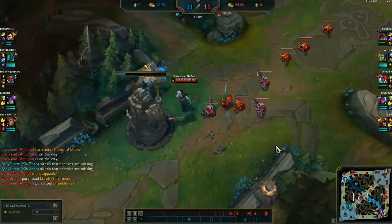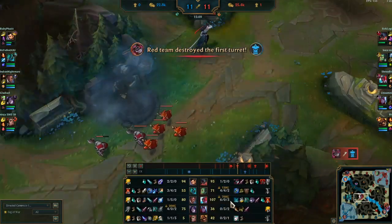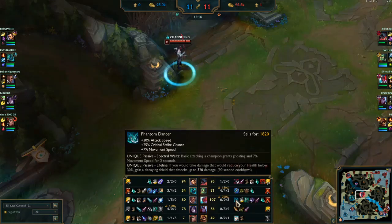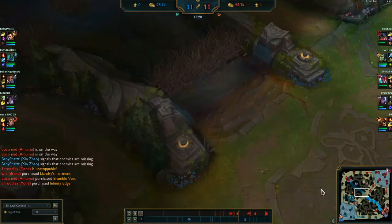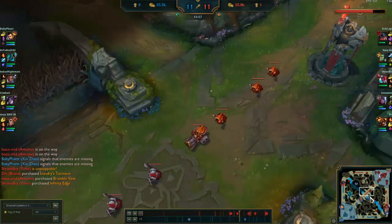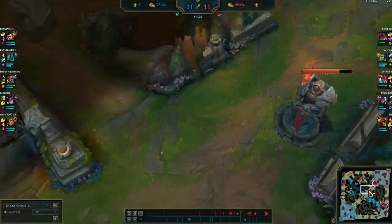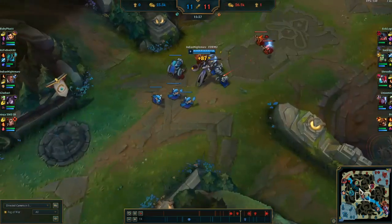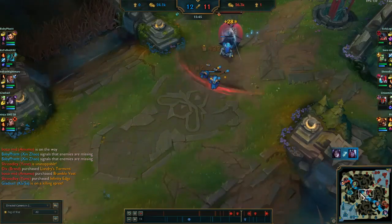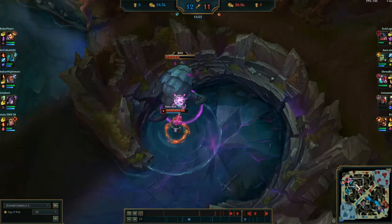My laner is dead so I pick up his tower. I'm now six and zero with three assists and a 700 gold bounty — I have to be careful not to die. I get my second item, so I'm at two items and boots which is extremely strong. I'm well ahead of everybody. Usually I wouldn't win this matchup, but between how I played and how he played, I came out on top. I think we would have lost the game if I didn't win my lane.